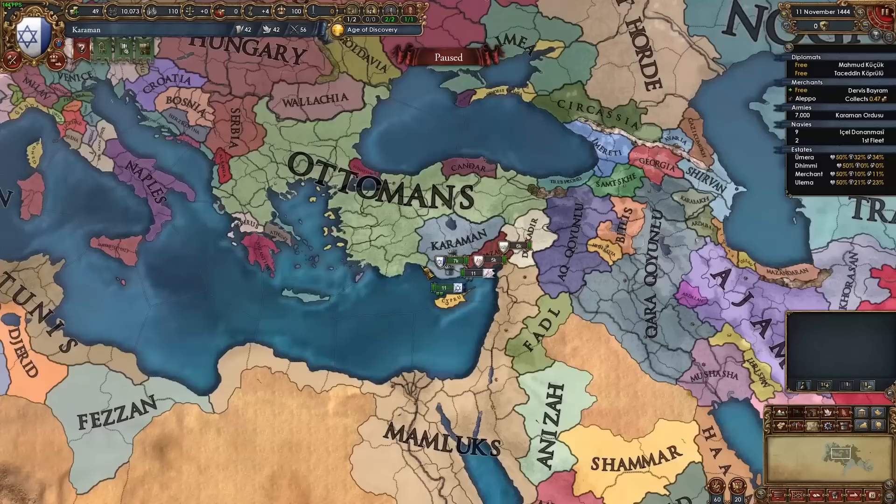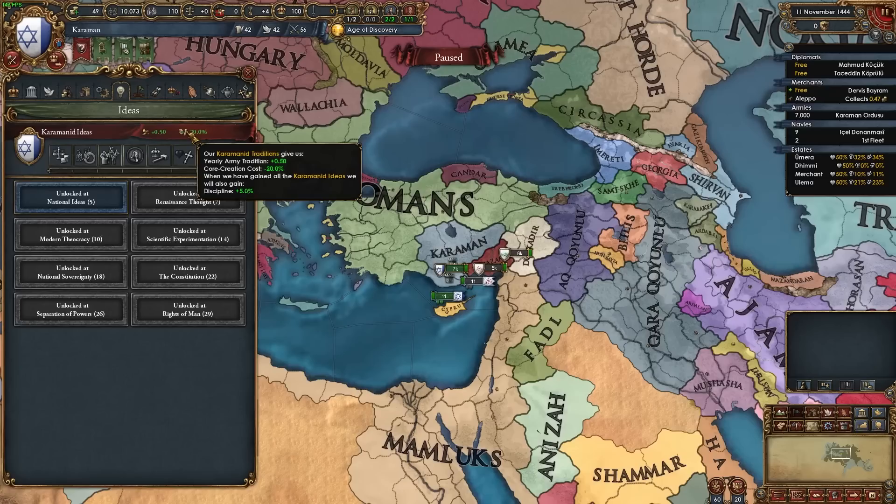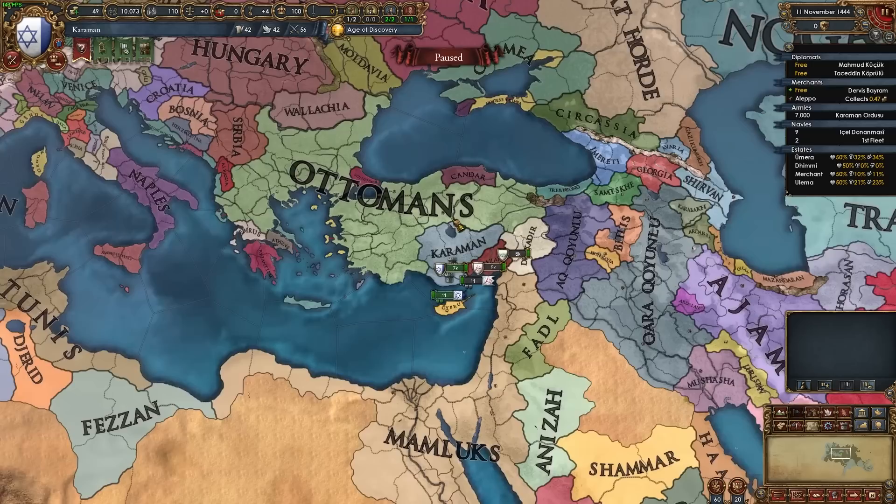But don't worry — by using this guide you will be getting the sufficient allies you need to fight the Ottomans as your first war and crush them. Paired with the amazing Karaman national ideas such as +0.5 yearly army tradition and -20% core creation cost as starters, +5% discipline as a finisher, stability and culture conversion discount, +20% manpower, cavalry combat ability, diplomats, death discount, religious unity and legitimacy, you will go on to crush the Ottomans and form the Sultanate of Rum in no time.